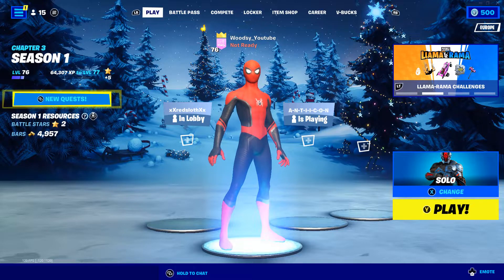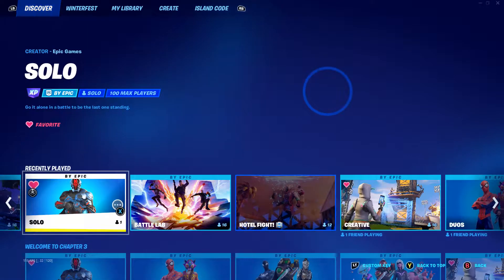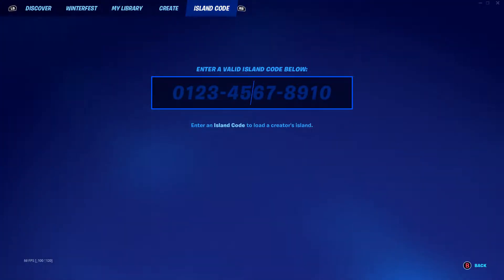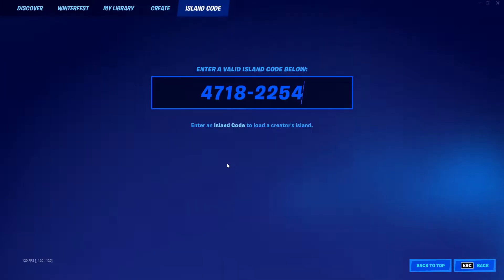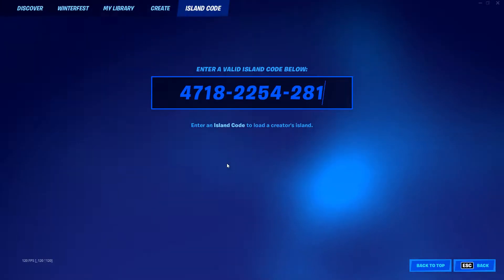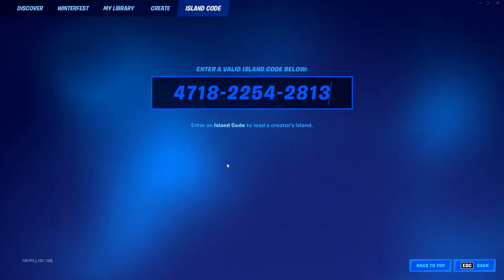The first thing you're going to want to do is go over to change a game mode, go over to island code, and type in the following code: 4718-2254-2813. If you want to pause the video to enter it, make sure you pause right now, then press enter.